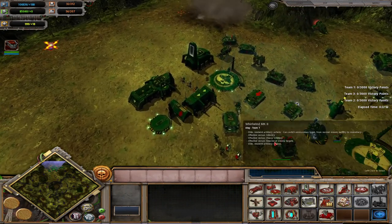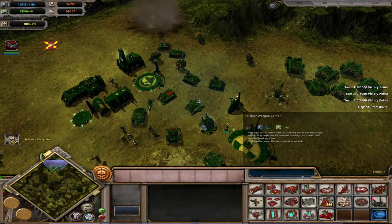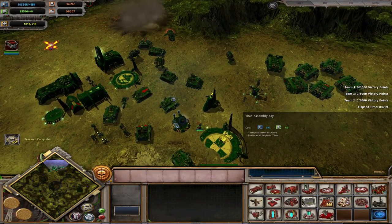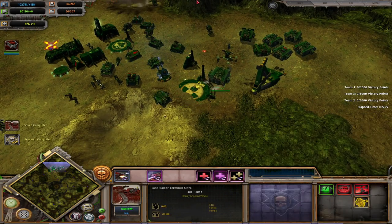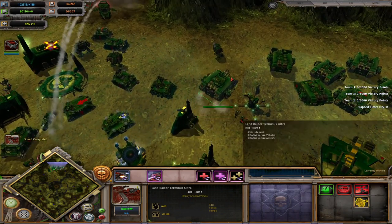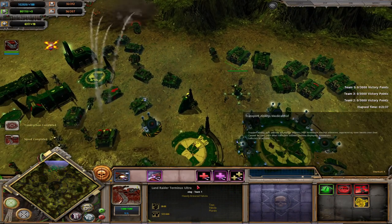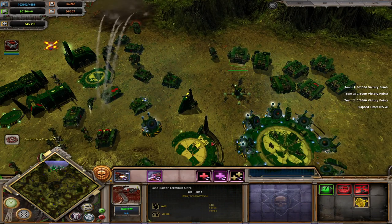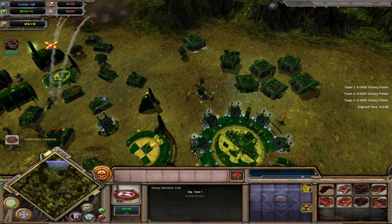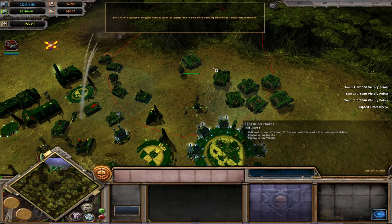Moving on to tier four — there are a few important things. First, you get access to your Titans, which I'll go over later. Finishing off Land Raiders: the Land Raider Terminus Ultra is your anti-Titan. If the enemy Titan doesn't see you coming and you're able to get the jump on it or get close to it using the Machine Spirit, this can 1v1 a Reaver Titan despite being much cheaper. It is close range, so you do need to support it to get it close to the enemy Titans, but if it does, it is going to destroy them.